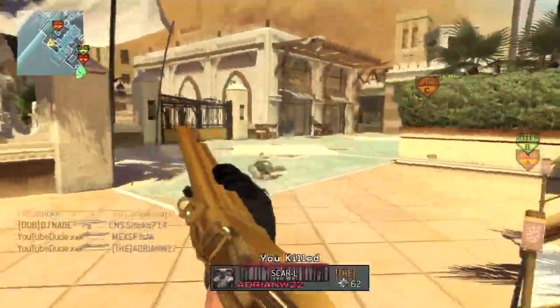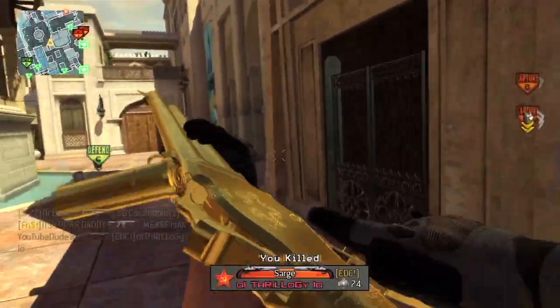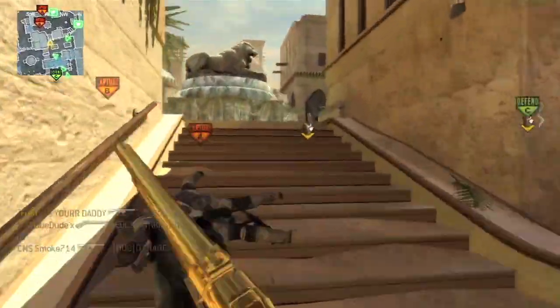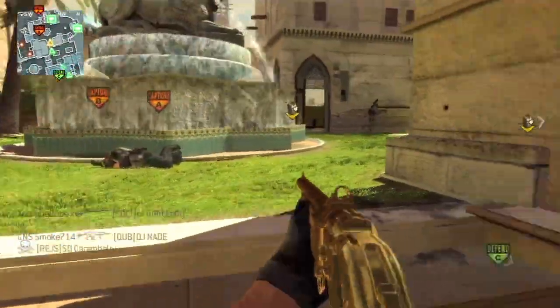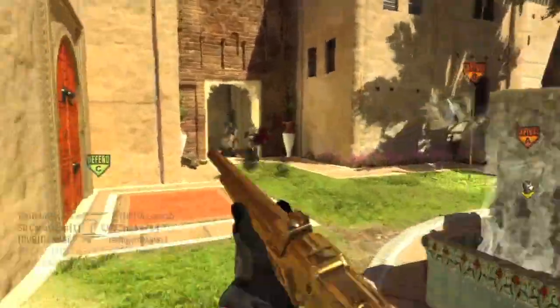This is how I leveled up all of my shotguns and got gold on all of them, and it's the fastest way to unlock the damage proficiency. The damage proficiency is the must-have add-on — it increases your chances of a one-hit kill in all game types.